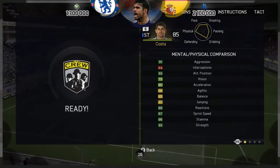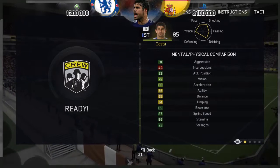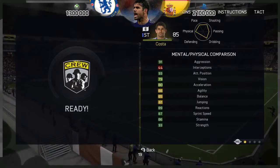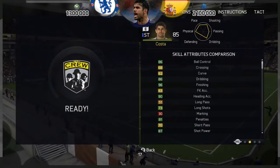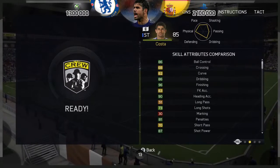In terms of stats: 91 aggression, 93 attacking positioning, 87 sprint speed, 93 strength, 86 ball control, 86 dribbling, and 96 finishing. This guy in front of goal is an absolute god.